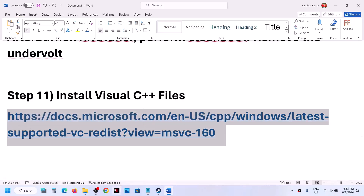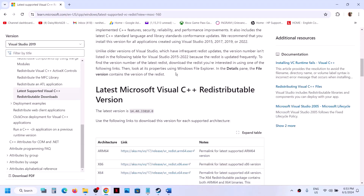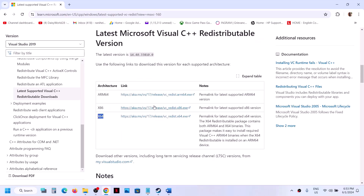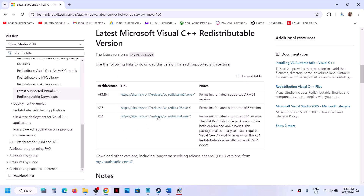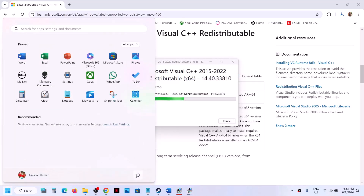The next step is to install Visual C++ redistributables. The link is provided in the video description — open it in a browser, it will take you to the Microsoft website. Install Visual Studio 2015, 2017, 2019, and 2022 redistributables. Download the x86 file and run the exe — if you see a Repair option click Repair, if you see Install click Install. Then download and run the x64 file the same way. Once complete, restart your computer.